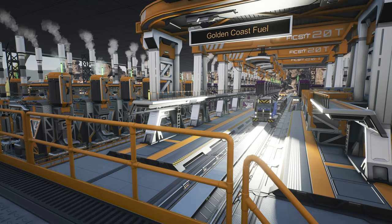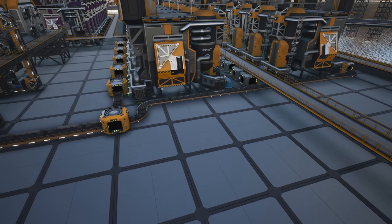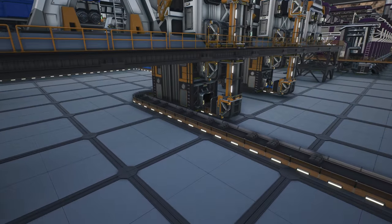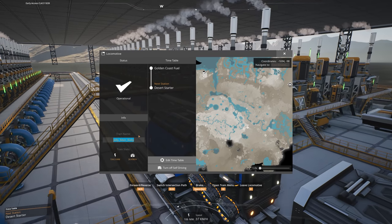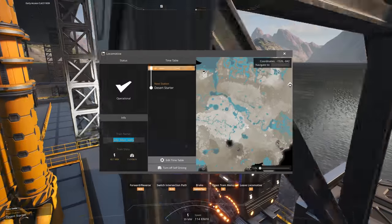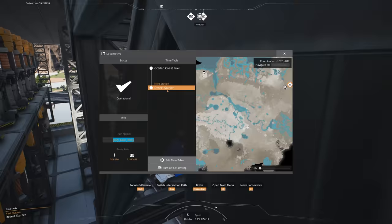And there we go - we can see our first train arriving at the golden coast fuel station. All I've done is removed the resource sink from the rubber and plastic and added it to storage that goes underneath and then into the freight stations. This train is named 'Jelly Man Kelly' after one of my Twitch viewers.